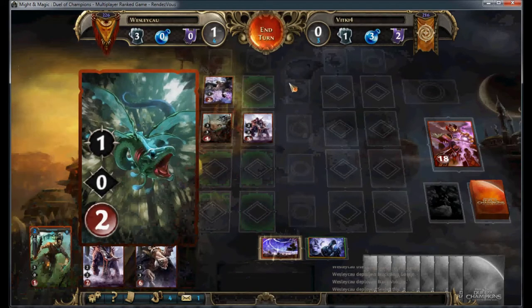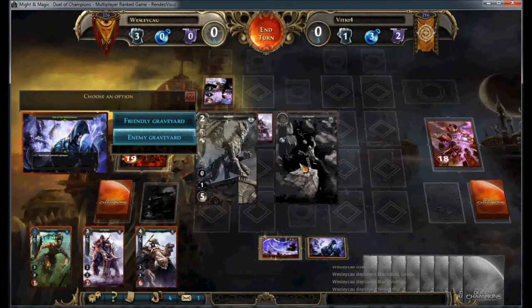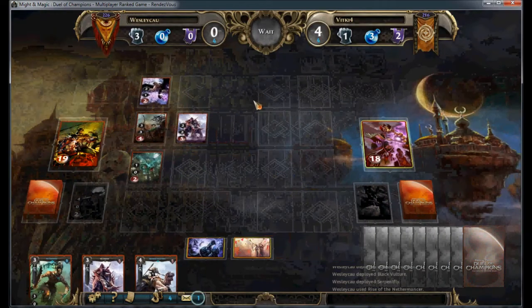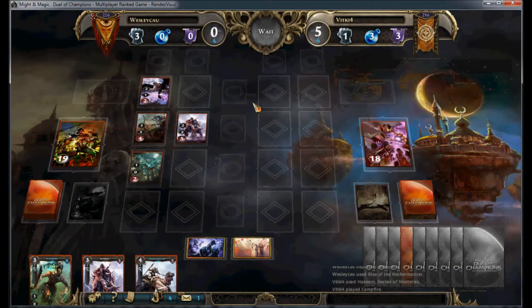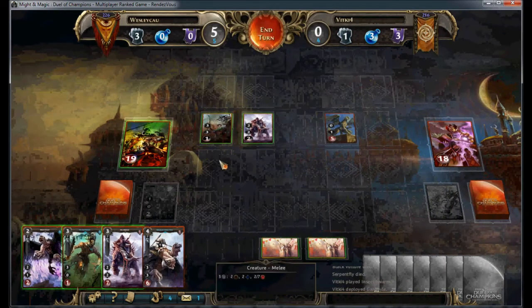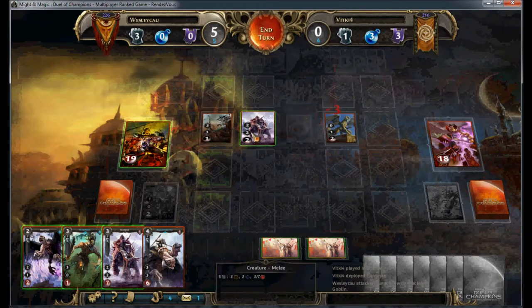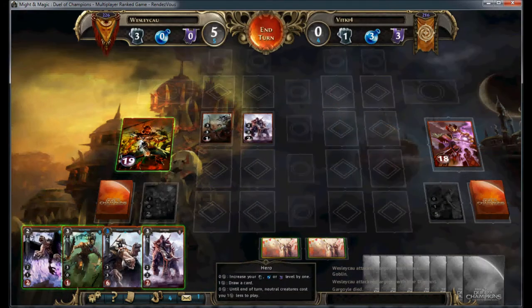Versus a deck like this, which hasn't got any targeted removal, the Black Skull Goblin is actually quite strong. Even if he does Insect Swarm here, he's going to survive along with the Oliphant. The Gargoyles are very strong against a lot of Rush decks, but Kraghack isn't really one of them, because the Hack runs literally zero magic creatures.